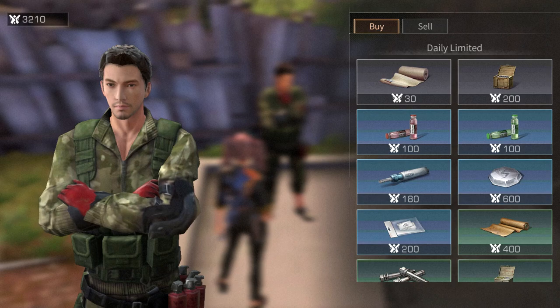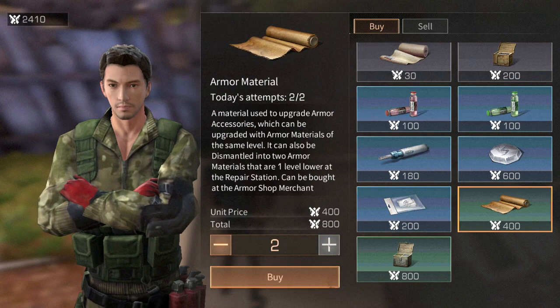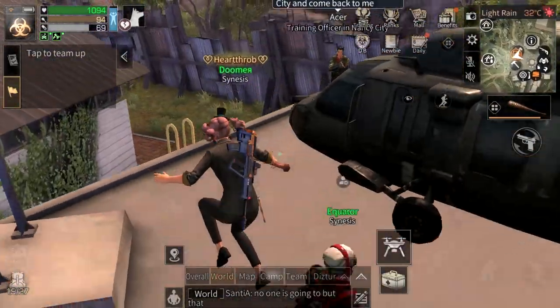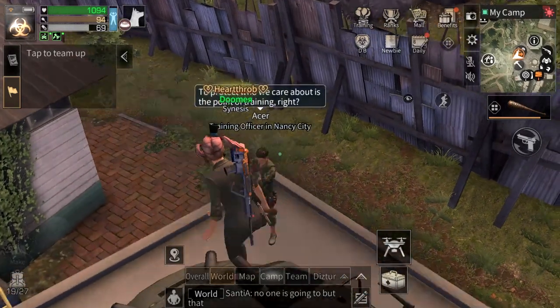Next is Acer, the NPC where you exchange Nancy points. After winning Nancy matches you can buy two weapon mods for 800 points and two armor mods for 800 points — that's 1,600 points per day. Make sure to complete two Nancy matches on victory to get 500 points, and complete all tasks to get 900 points.